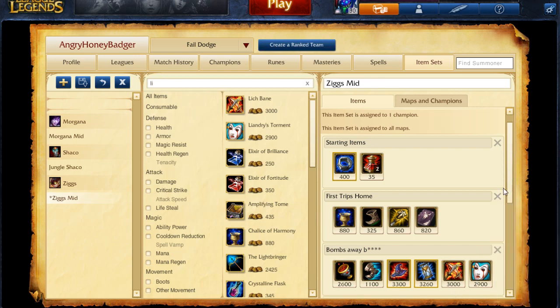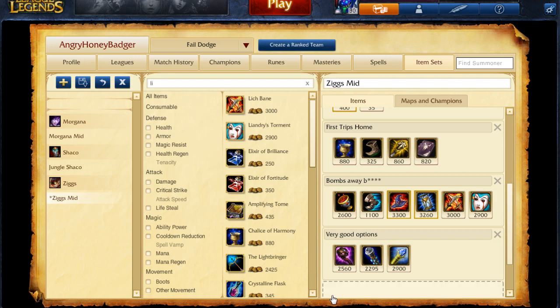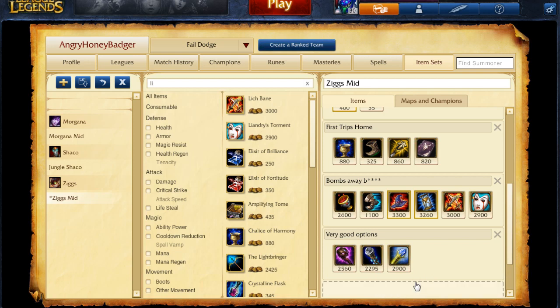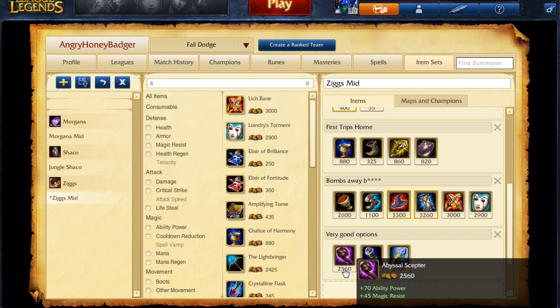Now, two of these items at the end — both the Lich Bane and the Liandry's, and even the Hourglass — can all be substituted depending on the enemy team. If they are stacking armor and health, get the Liandry's, but ditch one of the other two and pick up the Void Staff. If you need more survivability and your team lacks crowd control, get Rylai's Crystal Scepter over the Liandry's for the slow it provides. If you really need magic resist because their team is heavily AP, then get the Abyssal Scepter instead.